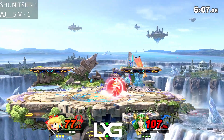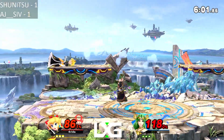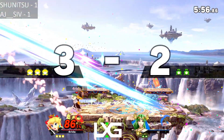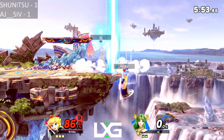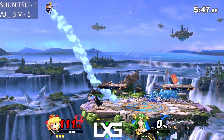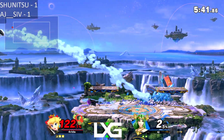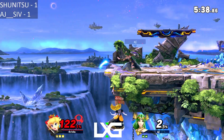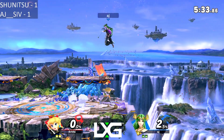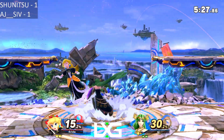Shunitsu still keeping AJ at ledge. AJ with the teleport cancel gets back on stage — Shunitsu is still not giving it to him for free, keeping the pressure up, holding the ledge hostage. AJ tries to go for another explosive flame and actually catches him with it — really, really nice. Shunitsu takes the lead in this very close game. AJ sets up another ledge guard opportunity but Shunitsu recovers low, catches the ledge pretty easily. Almost hit there by AJ, still not letting him take the ledge for free, and Shunitsu messes up his recovery.